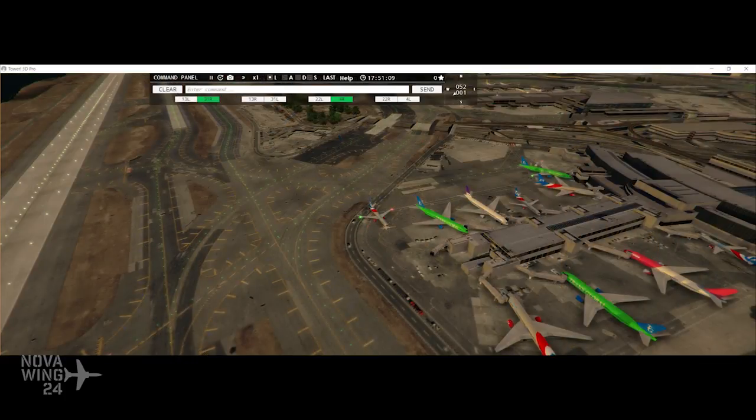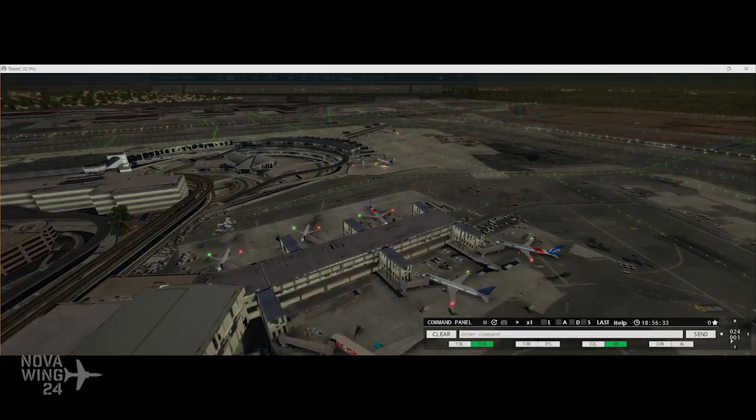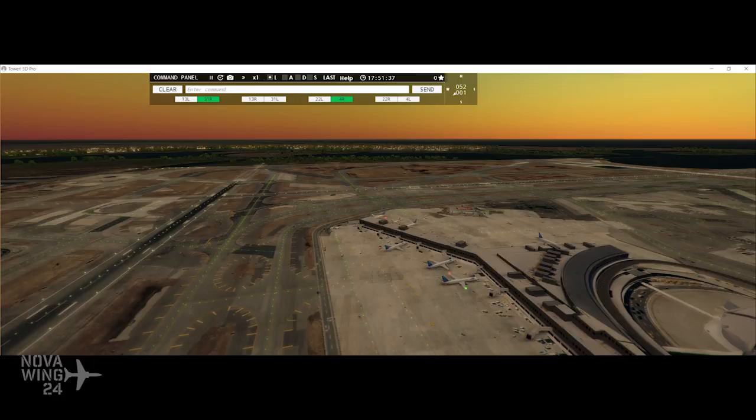Plus there's a launch promotion on as well. If you are a user of Tower 3D Pro on Steam and want to expand your airports, you can't go wrong with this beautiful rendition of Kennedy Airport — it really is an amazing airport. This one is available normally at $20 US dollars, coming in on a launch special for the first week at $17 US dollars. Available now on Steam.